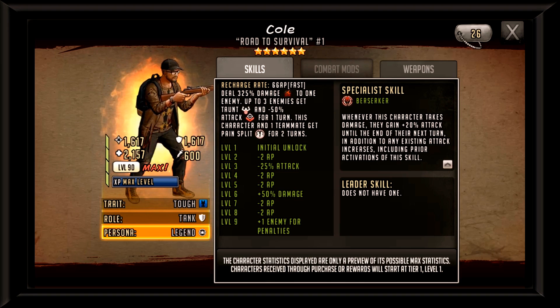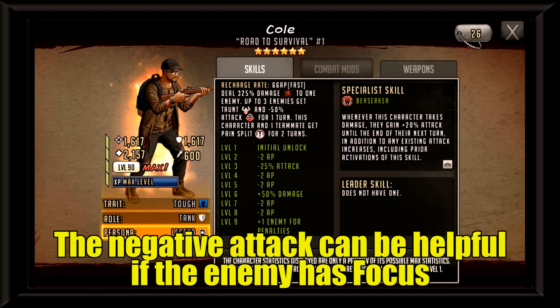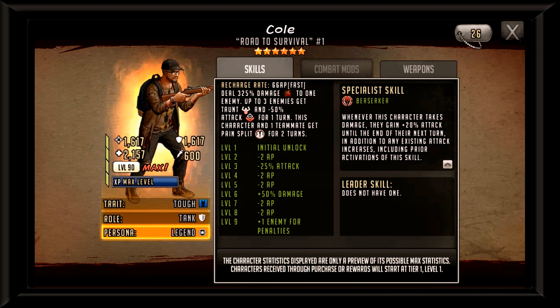The negative attack won't be the best on offense, but if you use him on defense and you're being raided, it makes sense that enemies will be coming in with glass cannons guns blazing. Any chance to lower their attack stat on defense is a great call. To wrap up this adrenaline rush, Cole and one other survivor will get pain split for two turns — which I think will be extremely useful in gaining his AP back so he can alternate his adrenaline rush and his active.